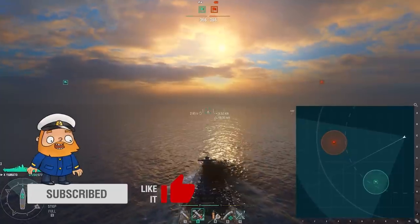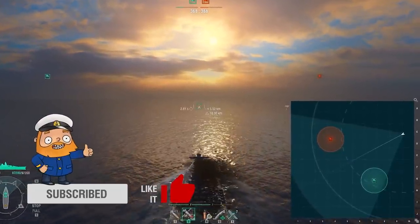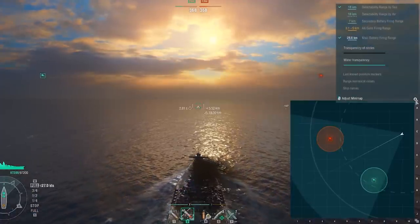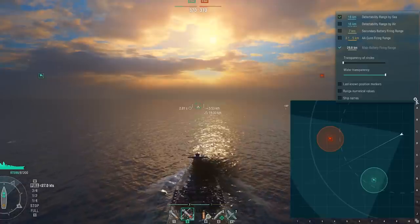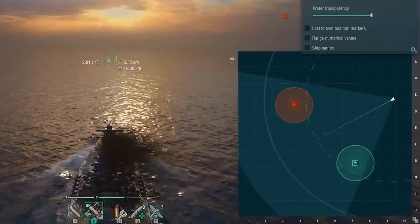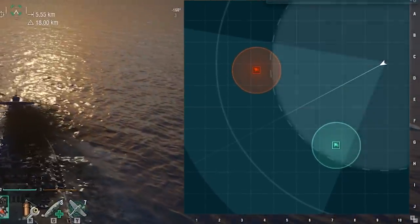Let's take a look at the minimap. You'll see several concentric circles displayed around your ship. To enable or disable them, press and hold CTRL in battle and click the gear icon located above the minimap. Today, we're interested in the one highlighted with a dotted line — this is your ship's detectability range.